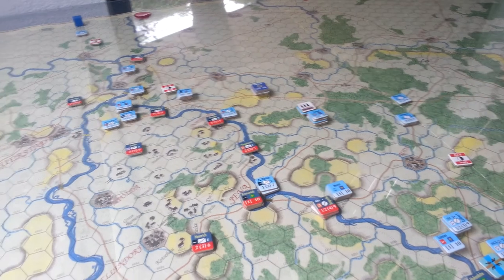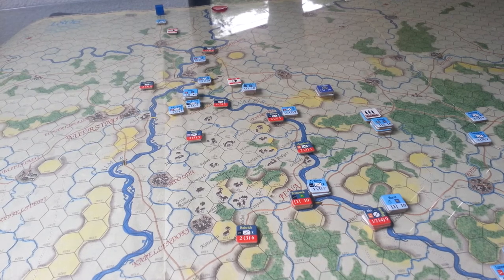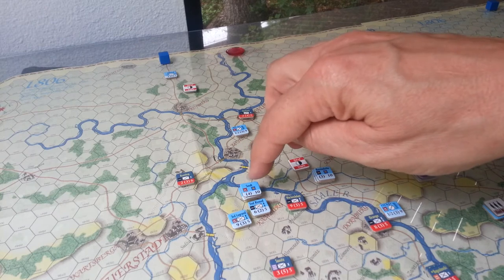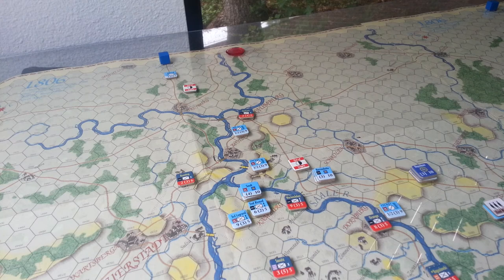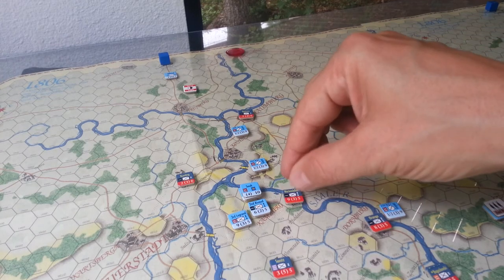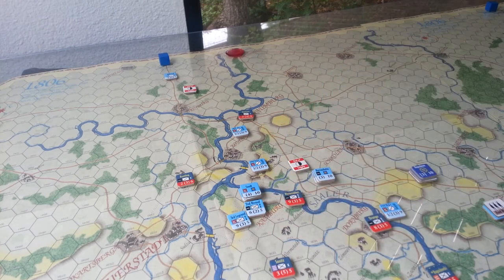Murat is holding the line with a couple of weak units, part of Lannes' fifth is there, fencing against Hohenlohe, and up here is where the action is. Soleil managed to force the bridge on a one-to-one attack and did a good job there. That allowed this turn for them to penetrate. They attacked Wartensleben's division, who are holed up in this town here, and they just bounced us right out of there.